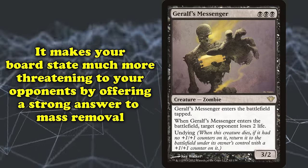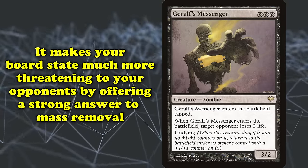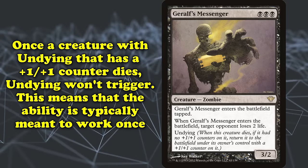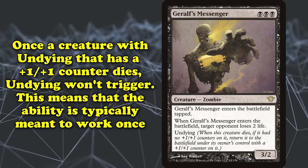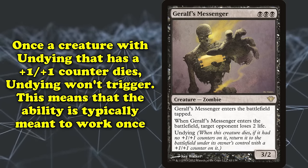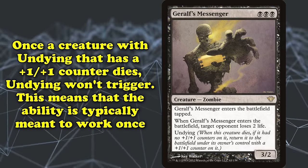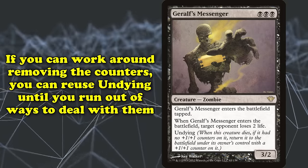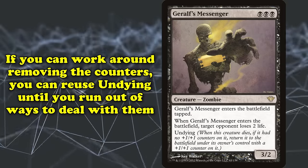This makes threats more difficult to fully answer, and can even insulate your board from mass removal since a few things will come back. Of course, once a creature with Undying that has a plus one plus one counter on it dies, Undying won't trigger, meaning that typically this ability is meant to work as a one-time means of revival. However, as long as you can remove the plus one plus one counter from the creature with Undying, you'll be free to reuse the ability over and over.